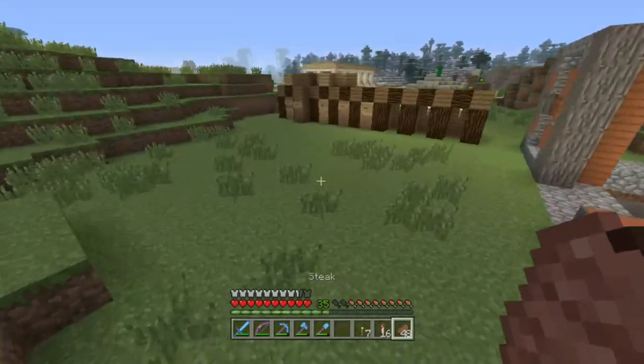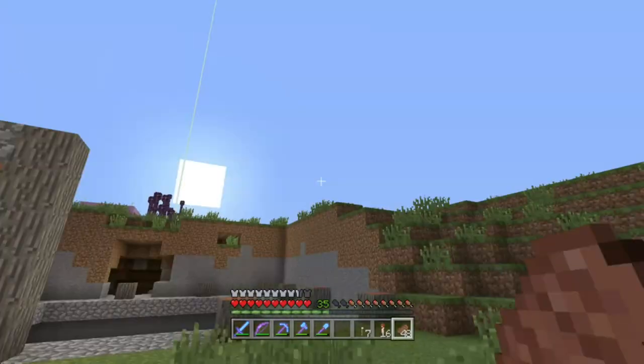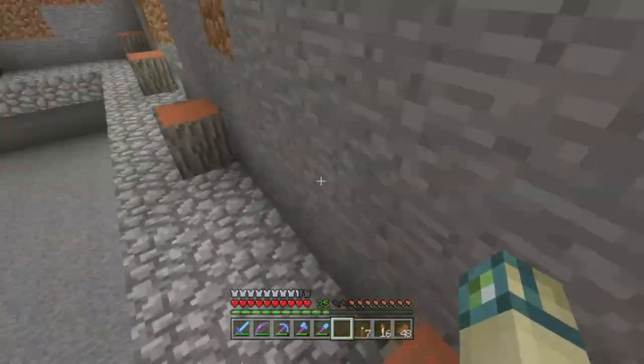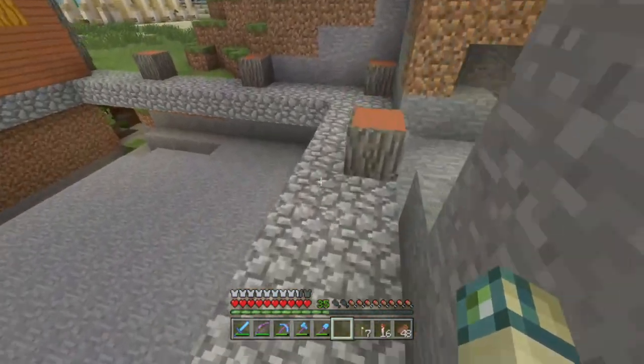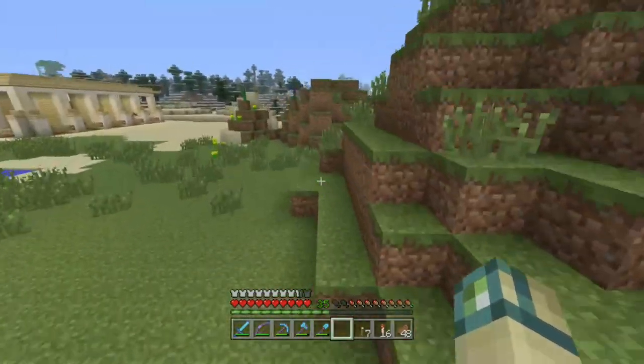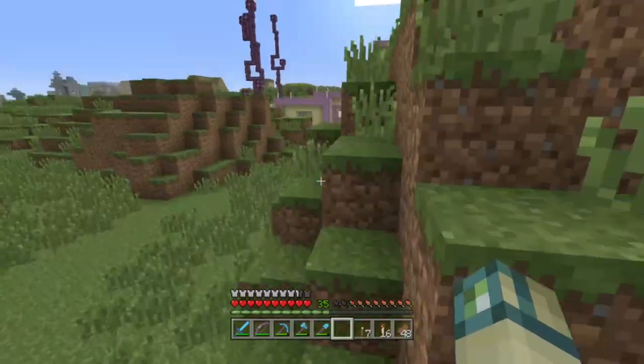So originally I was going to build a giant pixel art pumpkin, but that was a terrible idea and I'm very glad I've abandoned it by now. So I came up with a much better idea. We're going to build a fancy building out of acacia wood, because acacia wood is orange, and it's also the only wood I haven't used in construction other than oak wood, which is too basic already.